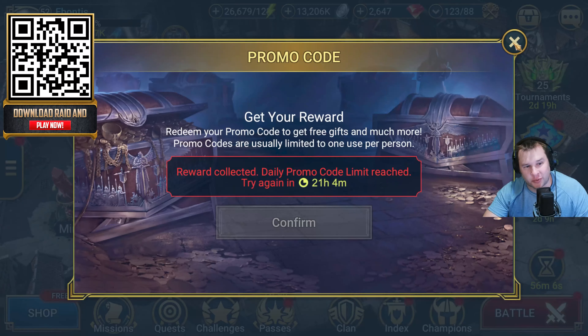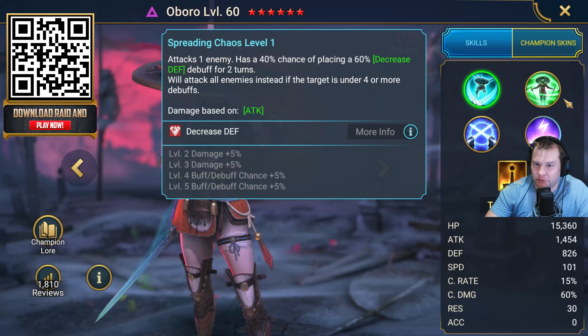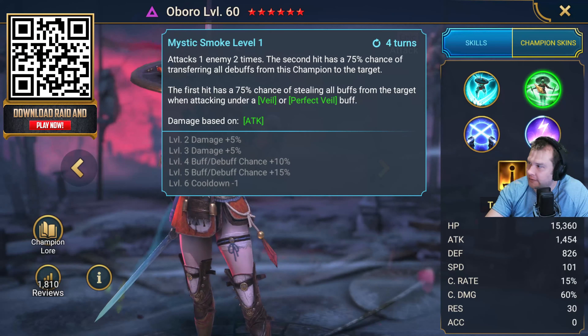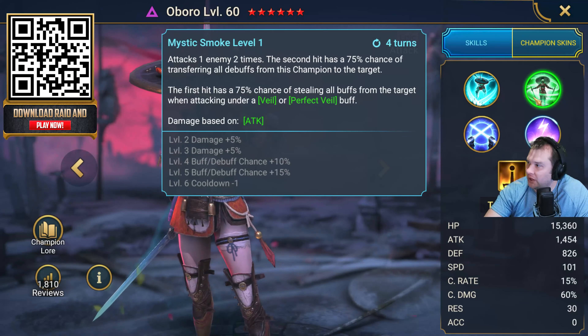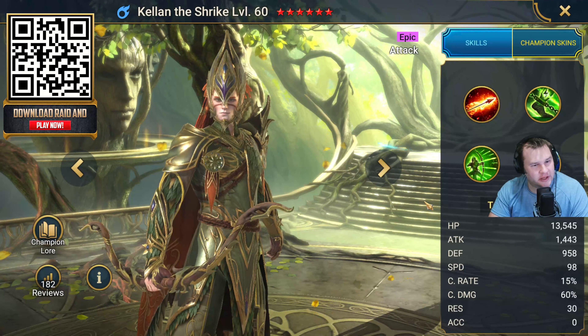Your first option is gonna be Oboro, who you can see on screen now. When you choose this champion, you're also gonna get 10 void brews, 300,000 silver, and five greater spirit potions. Oboro's a great attack champion that can lower enemy defense, you can also do something really cool by sending your debuffs to that target, and if you're in dungeons, Oboro's gonna boost all of your allies' attacks by 33%. If you want Oboro, use the code GETOBORO — one word, pretty simple.